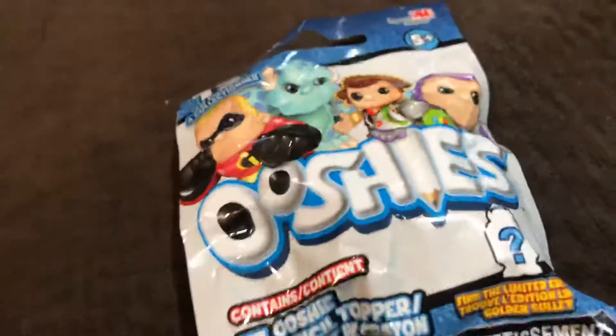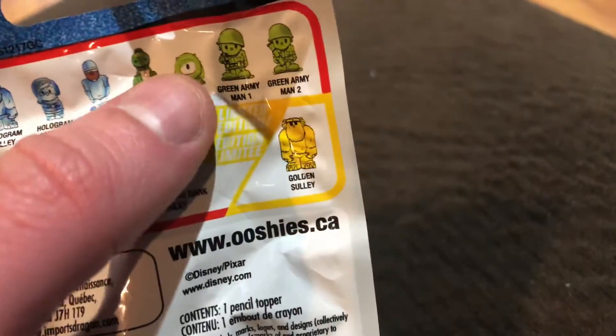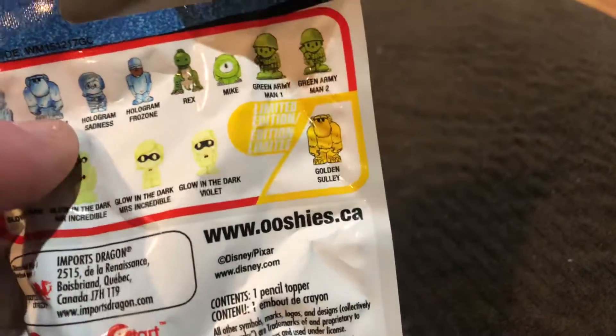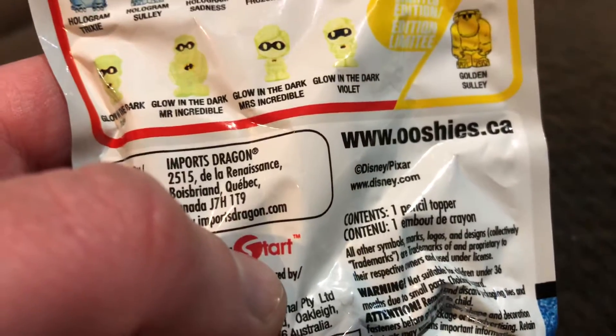Come on gamer, I'll show you this Wishies blind bag. You can get a Toy Story character, you can get Rex, Aria Man, Water Man too, and then from Monsters you can get that, that, that, that, and that. I'm not sure — I think we're going to dark from The Incredibles — and you get the gold Mikey from Monsters Inc and golden Shelly from Monsters Inc. There are seven to collect, but the gold Shelly is an ultra rare.